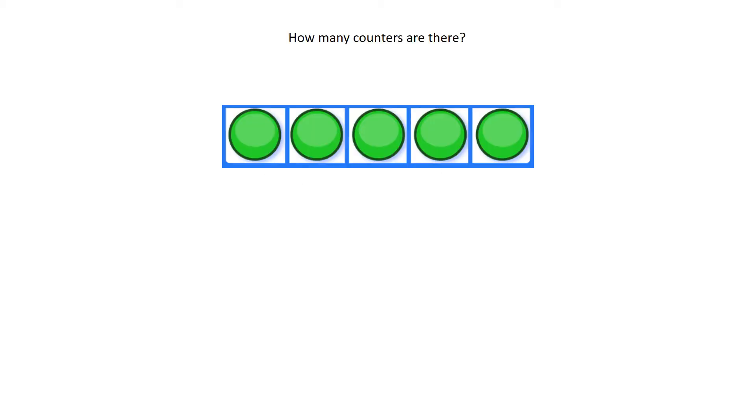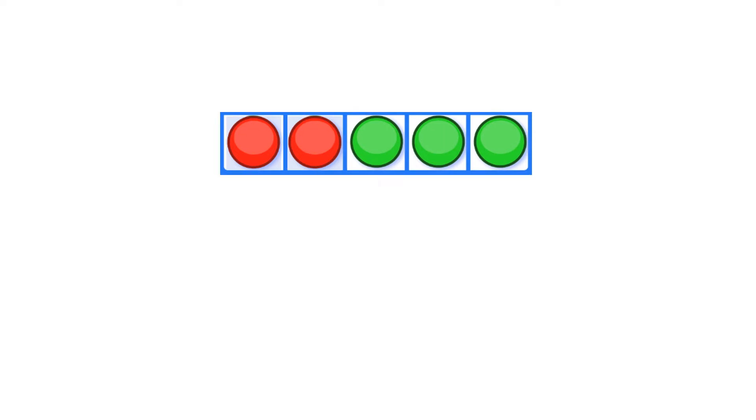Part-hole: how many counters are there? How many red counters? How many green counters? There is one red and there are four green counters — five altogether. Two red and three green makes five.